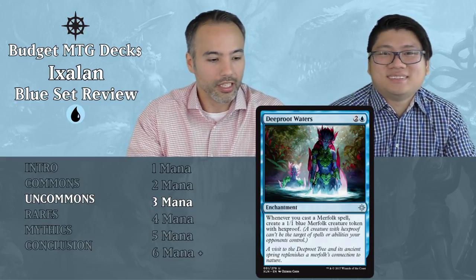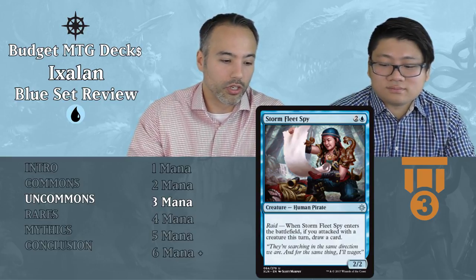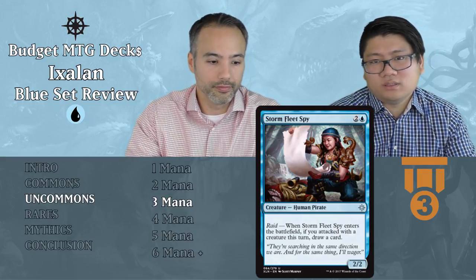Stormfleet Spy — two and a blue, a 2/2 Human Pirate for three mana — it better have an ability. It has Raid: if you attacked this turn when it enters the battlefield, you draw a card. For three mana, for the extra one mana premium, if you make sure you attack with something it replaces itself. That's just on the edge of filler. Even if you played early game without anything else, a 2/2 for three is okay — you'll be trading with bears. Late game you'll be attacking, and this adds an extra body plus digs one more card.